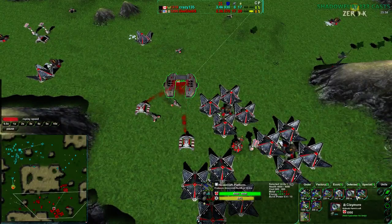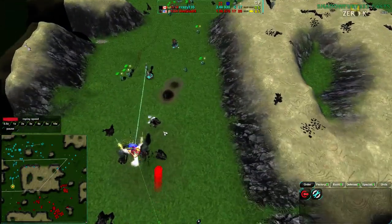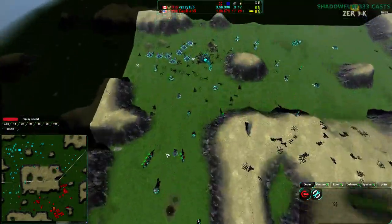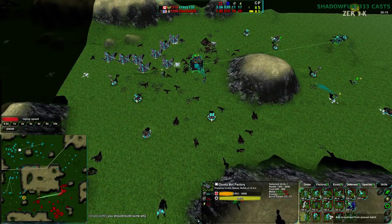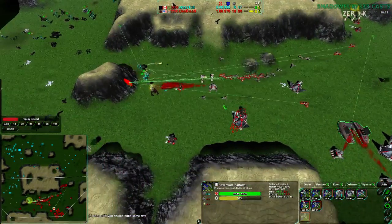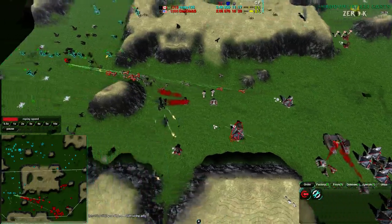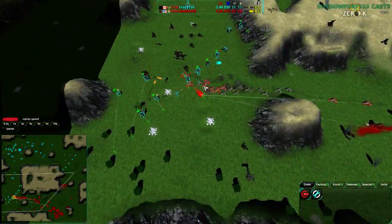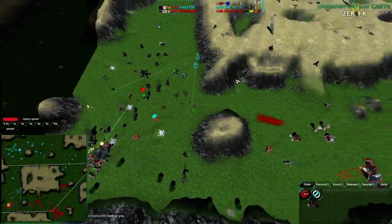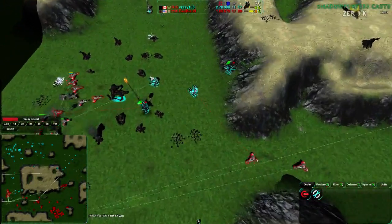Moving more Scalpels in, but a lot of his Scalpels and Maces have died. I'm really surprised he is not putting infinite Q on Scalpel, Mace, and Scrubber all together. Losing yet another Scalpel to a bunch of Glaives because Crazy135 is switching between unit types — he's actually getting a good mix: a Warrior, Glaive, and Rocko mix. Dee Deebs on the other hand is going pure Scalpel. Crazy135 has been behind economically, but has been much more clever when it comes to his unit choices and how he spends his money.